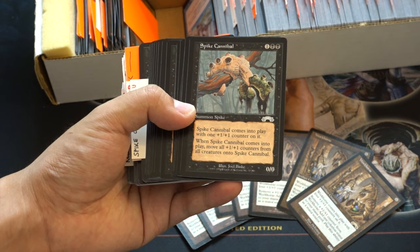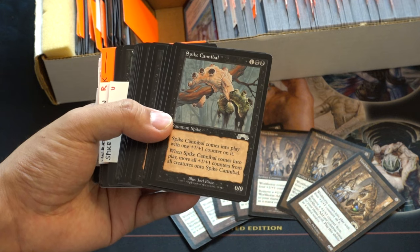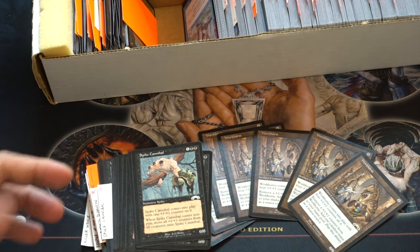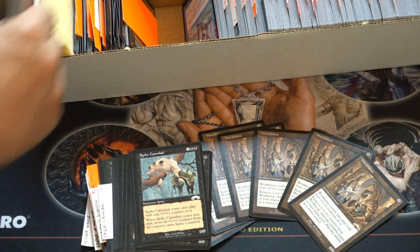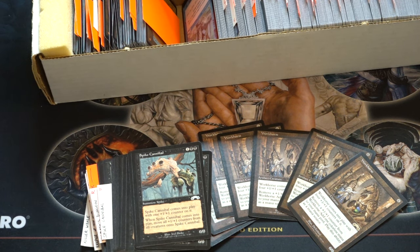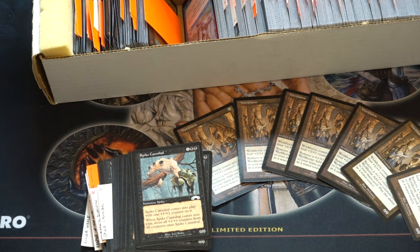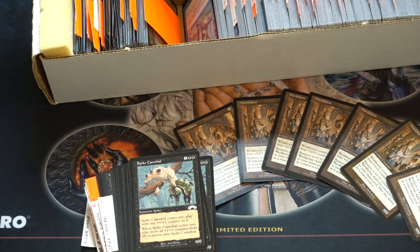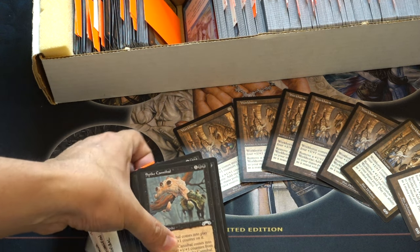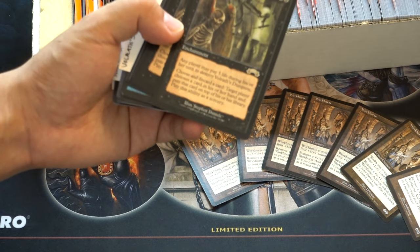I'm not sure if this is valuable, but with all those Atraxa decks running around it could be valuable. Spike Cannibal — with all those Atraxa decks running around and all the money, it might be something quite valuable. There is an infinite combo, I believe from Marchesa the Undead. Spike Cannibal takes everyone's +1/+1 counters onto it — that seems really interesting, and it seems like it would be OP in EDH.